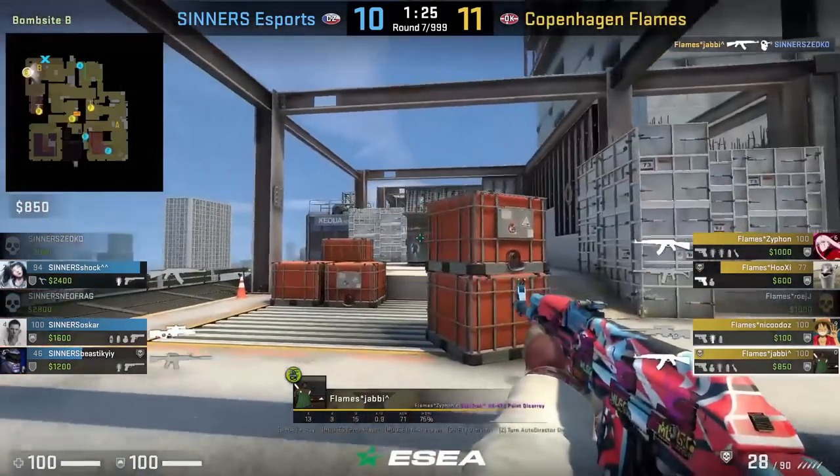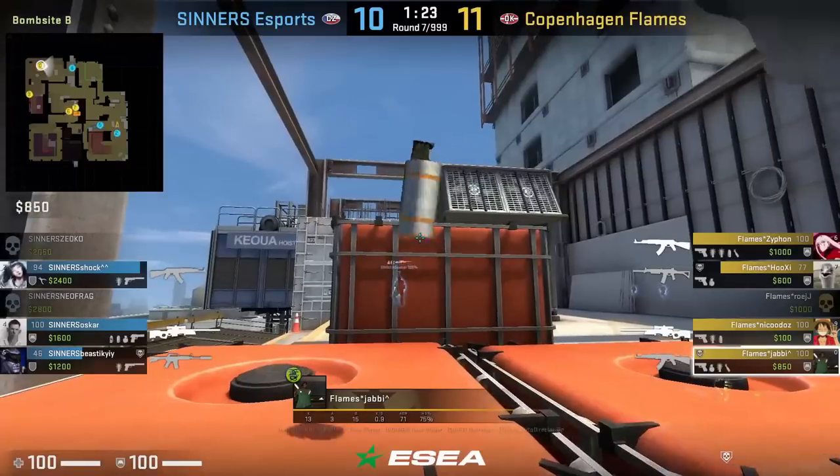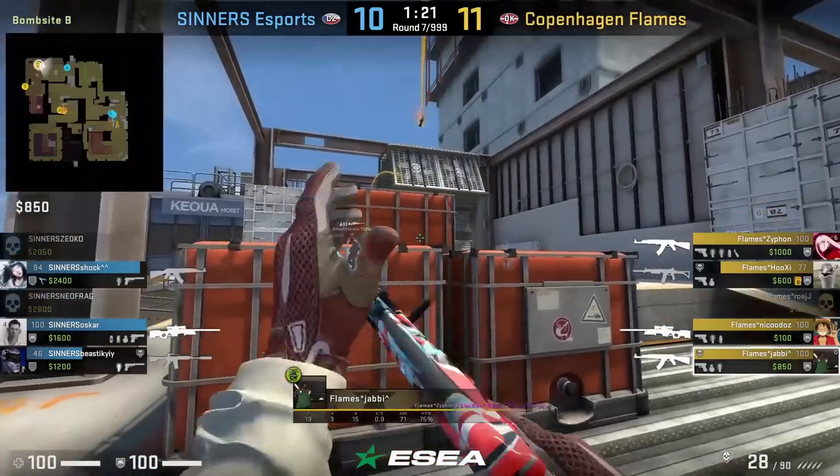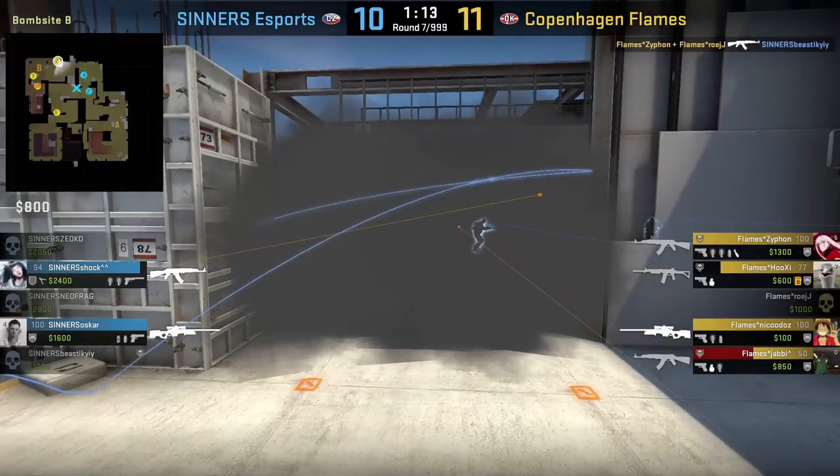Yabi smokes behind generator on B site from default. He is positioned towards the left container, aims as shown, then left click throw. He follows it up with a window molly and the smoke he threw blocks off vision from Oscar who was CT.